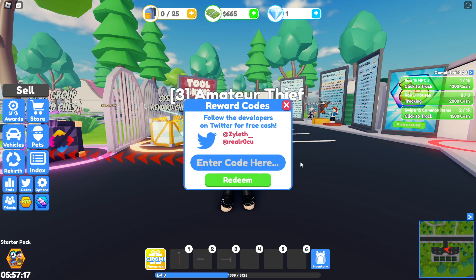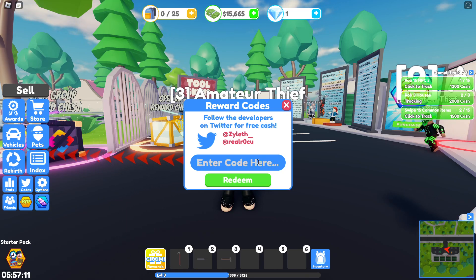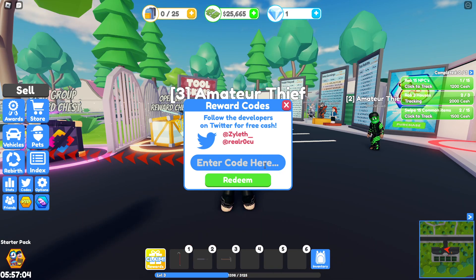The first one we have is 'cars', spelled like that — it gives you $15,000 in cash. The second one we have is called 'Pents House Fun', spelled like that, for $10,000.